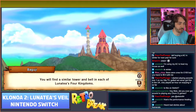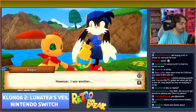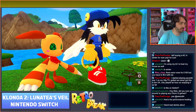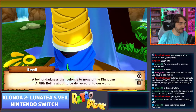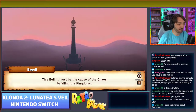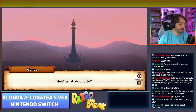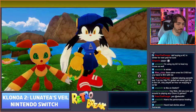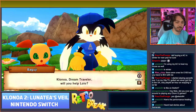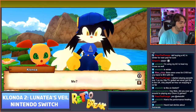See that large tower - you'll find housed within it a harmony bell, and you'll find a similar tower and bell in each of Lunatea's four kingdoms. They say the bells are responsible for maintaining peace throughout the entire world. However, there's a bell of darkness that belongs to none of the kingdoms - a fifth bell is about to be delivered onto our world. This spell must be the cause of the chaos. Many people don't seem to notice as monsters run amok and priestesses fall ill.